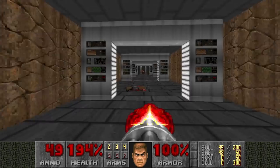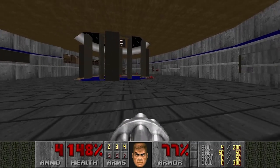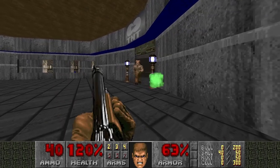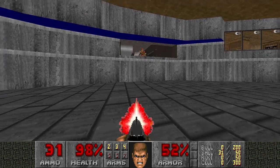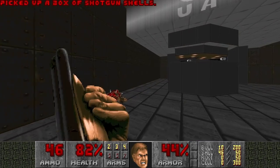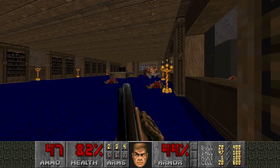Speaking of chaingun, let's use it to snipe some hitscanners here. This is your typical TNT big room area - sparsely filled with hitscanners. There's a random hellknight here. Beware of the chaingunners. And then also there's a non-secret super shotgun here. Also a backpack. Let's see if we can get the chaingunner to kill the Mancubus - that'd be interesting. Nope, he missed.